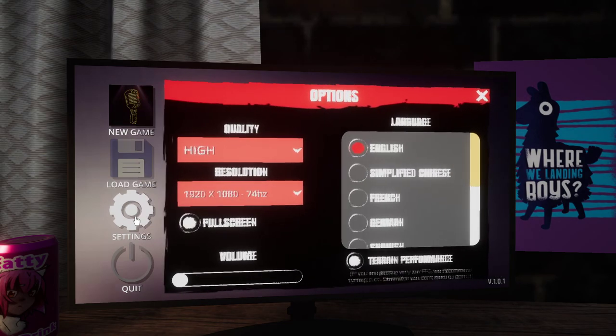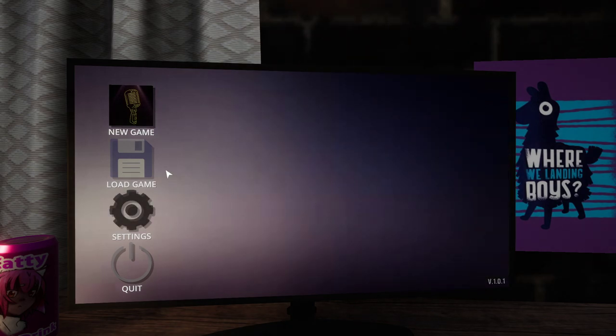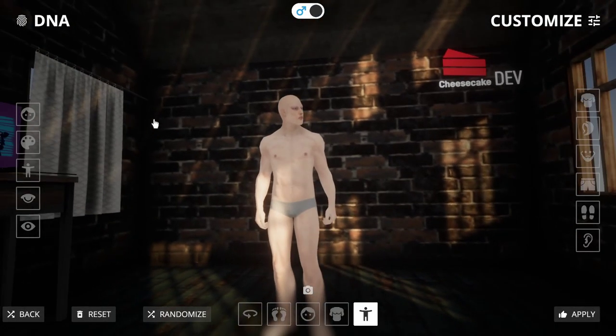First of all, let's go into settings. The graphics are so crappy that setting it at ultra doesn't really make a big difference. Turn the volume down because it's louder than heck. You can load, save, and quit — you only have a couple of options. Let's go ahead and start a new game.